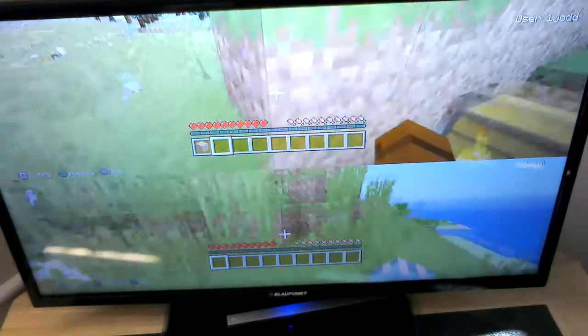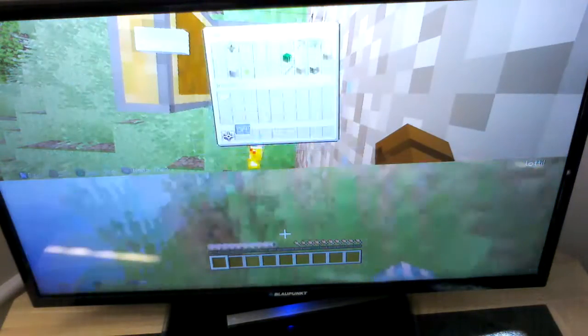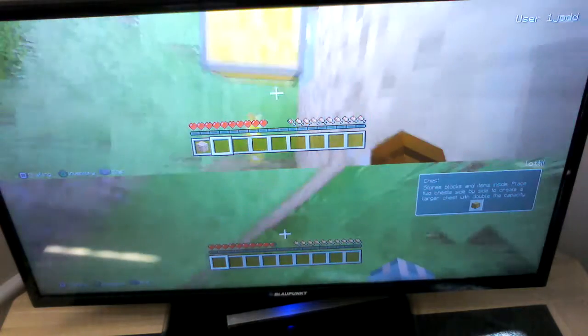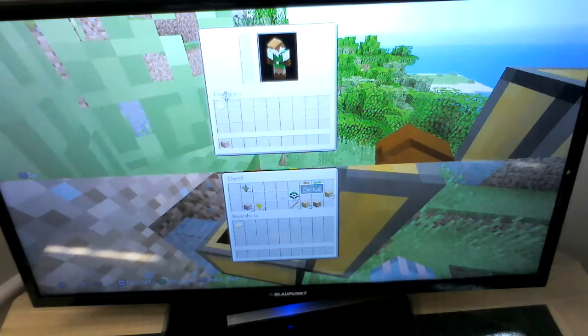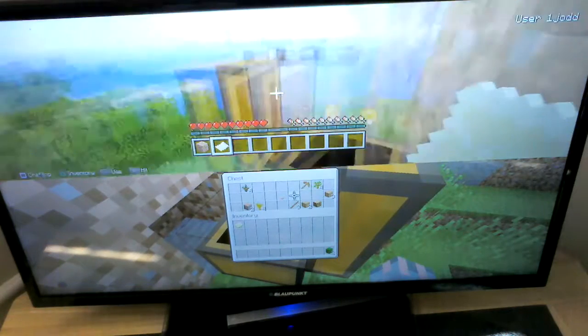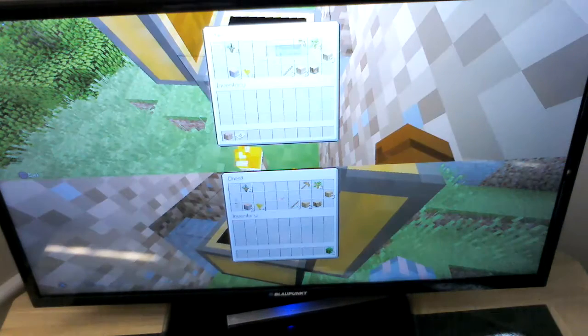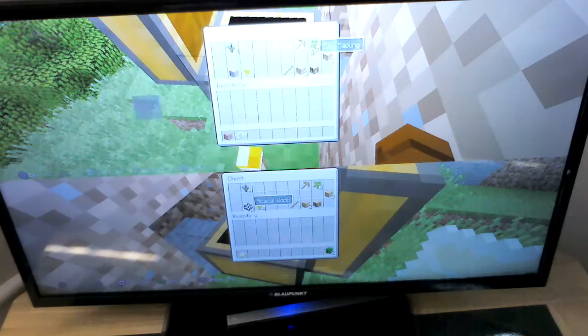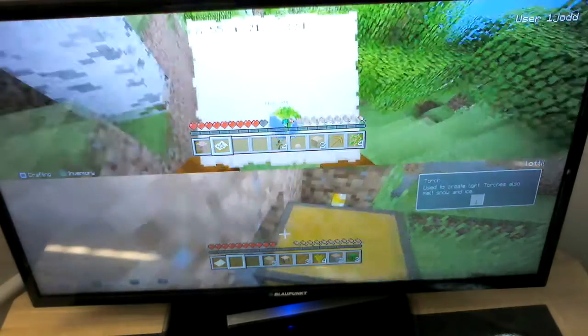The bonus chest is over here. Remember we added bonus chest right at the beginning. Don't fall off cliffs — you'll hurt yourself. It gives you all sorts of useful stuff. I've got a map. So you always start with an empty map in your inventory. I'm going to take all of this. I'm going to take some as well, and I'm going to take the chest too.